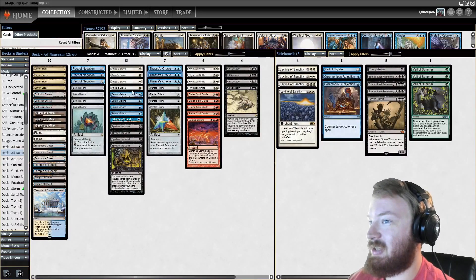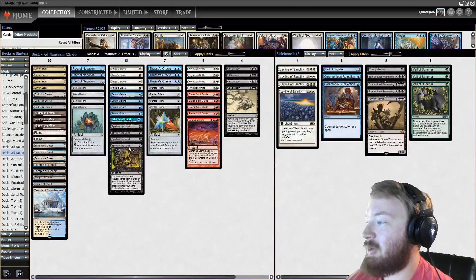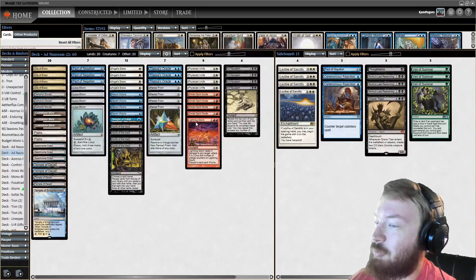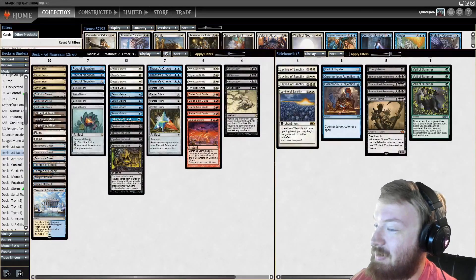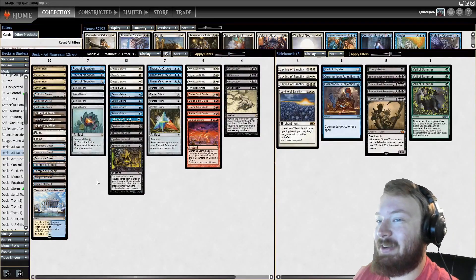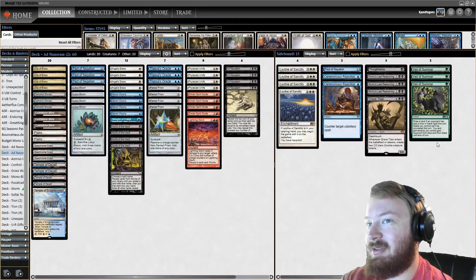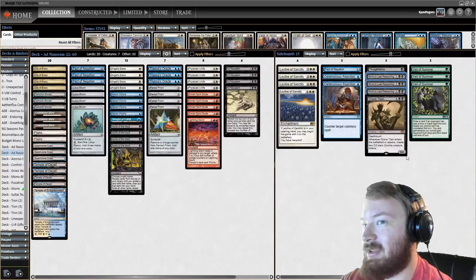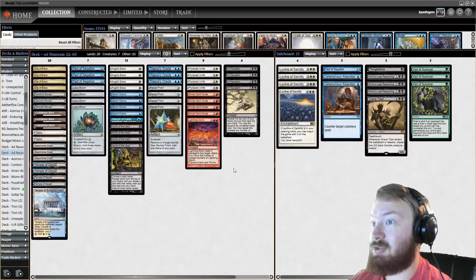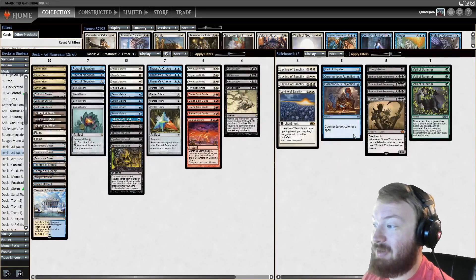The remainder of the deck is cantrips, fast mana, and we're even running scrylands. When the deck only had the six-mana combo before Thassa's Oracle existed, it occasionally ran one or two Lightning Storm and a Laboratory Maniac — the idea was to run as many scrylands as possible because you just needed to topdeck the combo pieces. Out of the sideboard we have Leyline to protect from hand hate, Ceremonious Rejection for colorless matchups, the fourth Pact of Negation, Thoughtseize, Veil of Summer, Bontu's Last Reckoning for wraths, and Grave Titan as an alternative win condition.